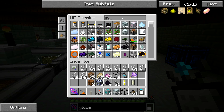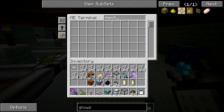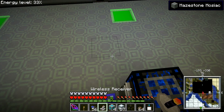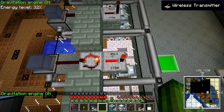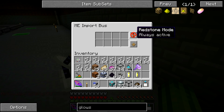And I'm going to need an interface block. We're out of interface blocks, so let's make some. And then I need an import bus. The import bus goes on one side, over here. And then the wireless receiver will all feed into this. I have to set it to the same frequency as this one — that's 4,013.